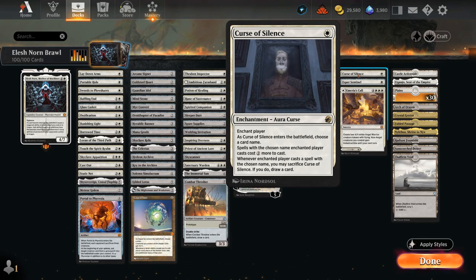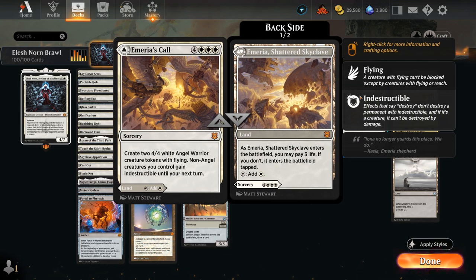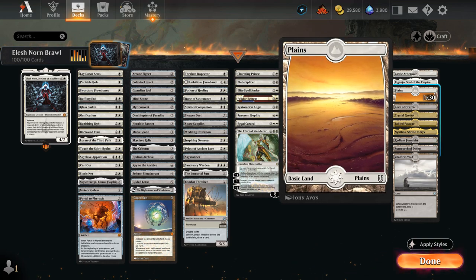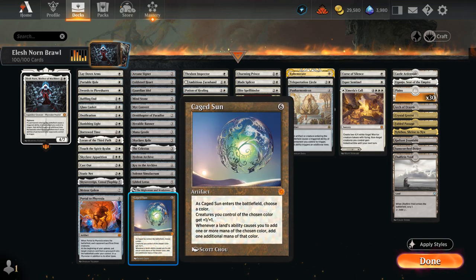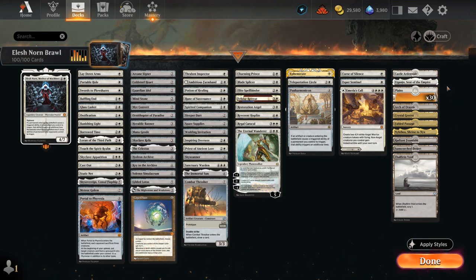Our miscellaneous section includes Curse of Silence to name the opponent's commander, make it cost 2 more, and then we can sacrifice it when the opponent casts it to still draw a card. Esper Sentinel is a staple in any white Brawl deck, as it taxes opposing non-creature spells. Emeria's Call is both a land and a 7-mana play to make a pair of 4/4 Angel tokens making other non-angels indestructible until our next turn. The mana base is mostly white, since we want a lot of white mana for Caged Sun and we need a lot of Plains for Laydown Arms — so we didn't go overboard with utility lands.